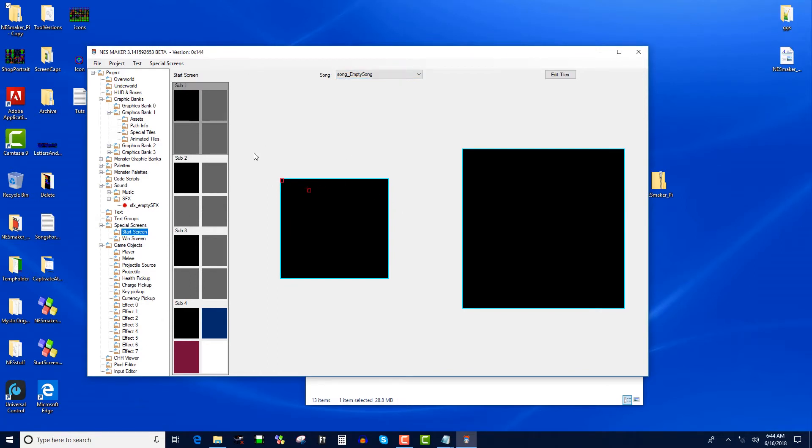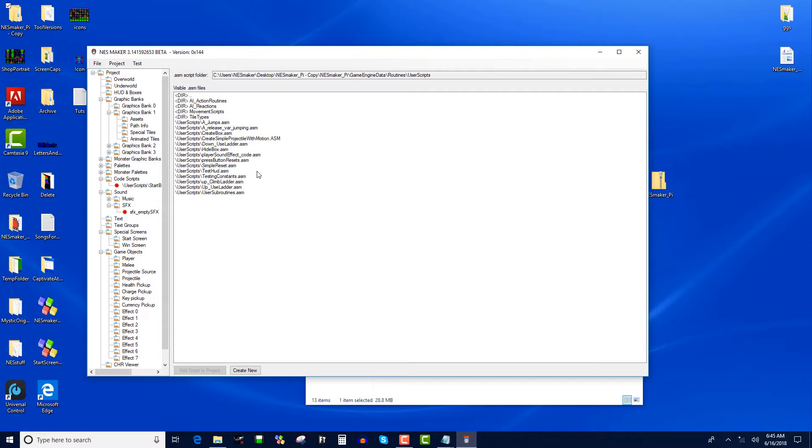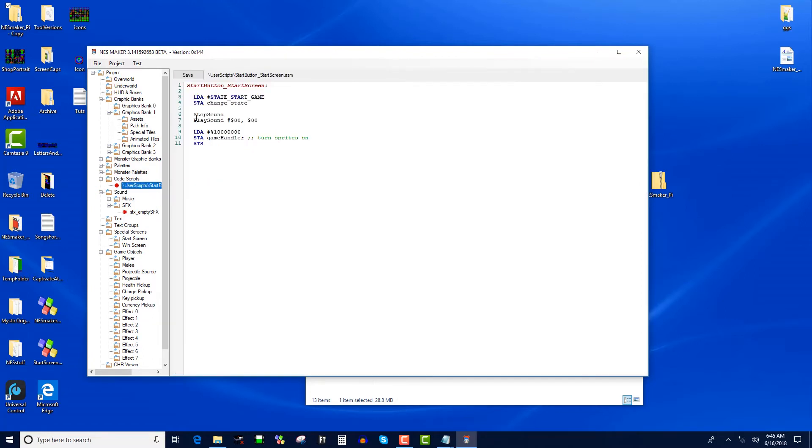Now we need to be able to get from the start screen. Some of you guys forgot to do this. I'm going to go to code scripts, user scripts, and pull in the start button start screen script. One of the problems was this was set to one because I was doing that in the tutorial and never changed it back when I zipped up the file — my mistake. You could comment it out, but in your downloaded version this should be a zero, which plays an empty sound effect. I kept it there in case you load your own sound effects and want to change this to play whatever sound you want when you press the start button.